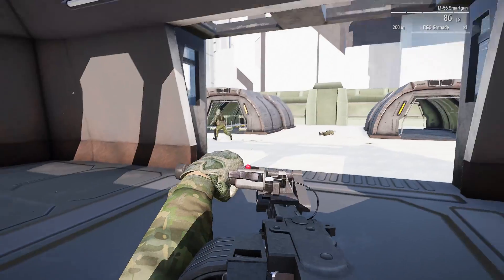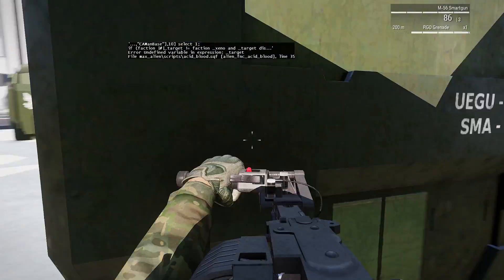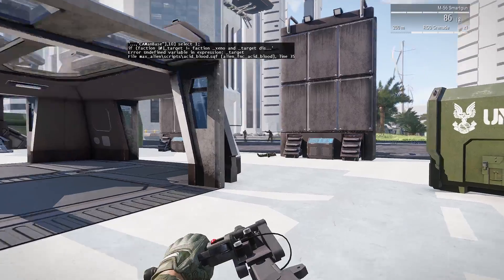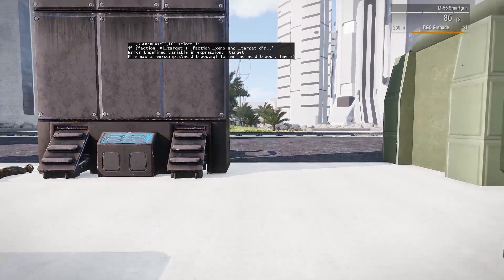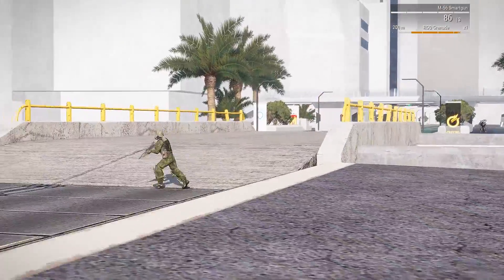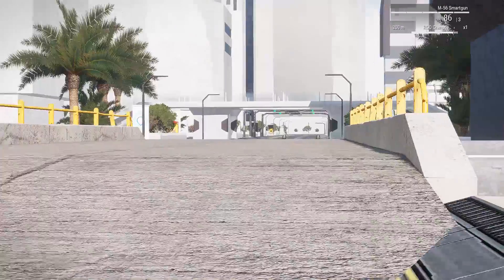I'll also grab the first egg. Now, this is the Halo map I'm using here, and the AI is not really able to go over the bridge. I gave them the command to go right here and go over — but no, same thing for the Xenomorphs that are over there. So I will be on my own. But that's fine.